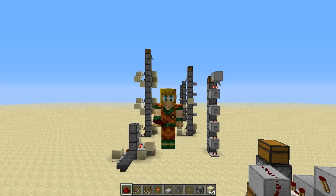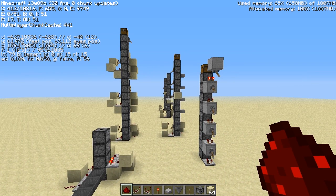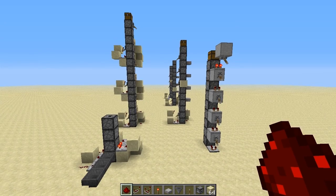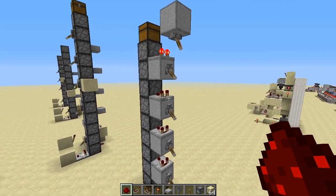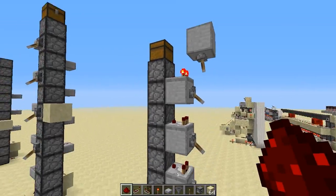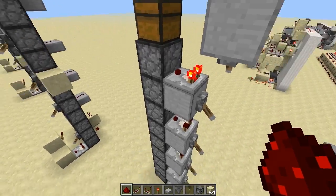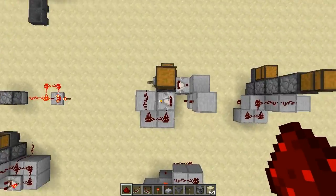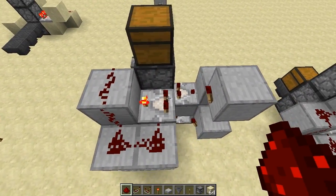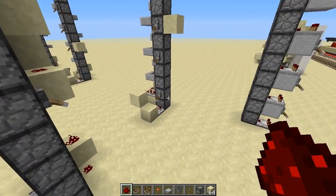Hello Minecrafters, my name is Fab and welcome back to my little test world here. I am currently in snapshot 13 week 09C, the latest snapshot, and I was experimenting with item elevators again since the last snapshot broke this nice design by AC10SAC — the comparators are no longer updating the droppers constantly. I moved back to my design from my last elevator video and tried a little more around, and I found something very interesting.